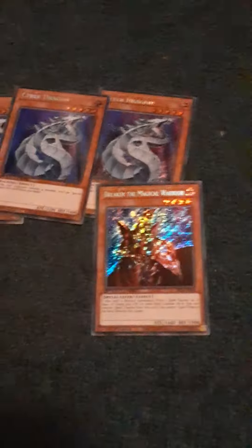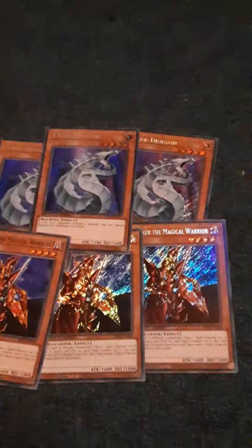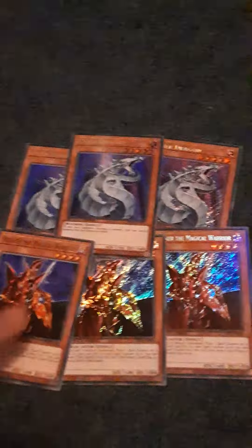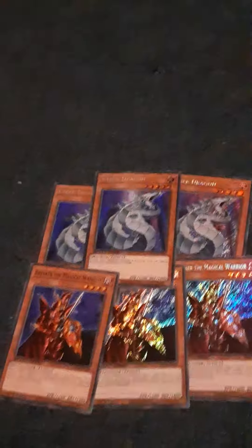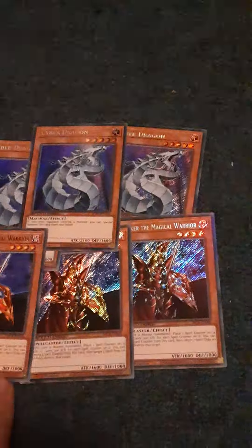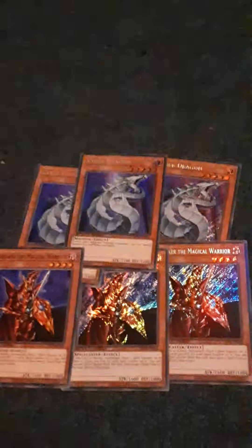Next, I run three Breaker the Magical Warrior. I honestly wish I could get a third one in Secret Rare, which I might get next payday, to bling out the monster. But he's really good, because I noticed while dueling with this Speed Duel deck that these two are a go-to that pretty much always happens — I'll be able to special summon Cyber Dragon, then summon Breaker. Because then I can use Breaker's effect: when he's summoned, he gains a counter, then you can take the counter off him to pop a back row spell or trap card.